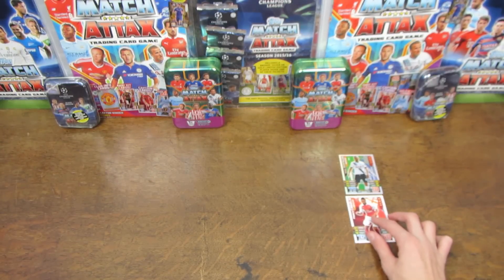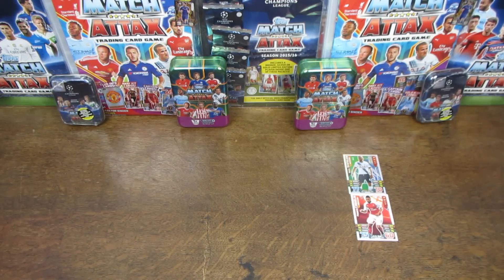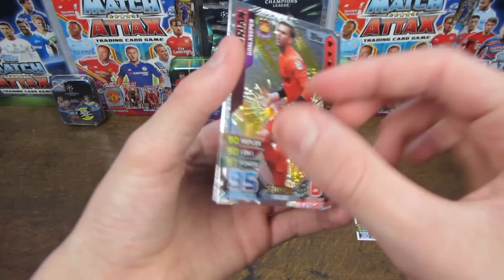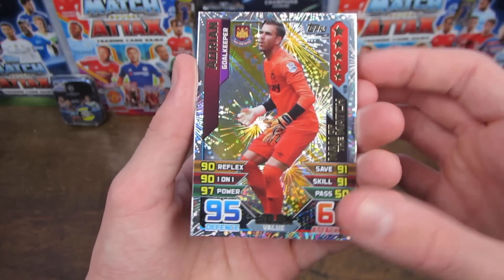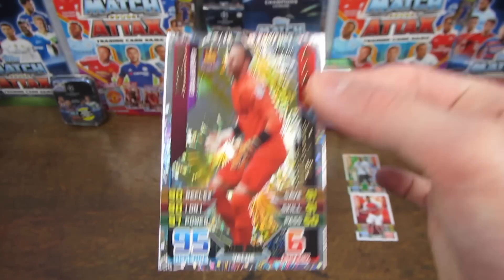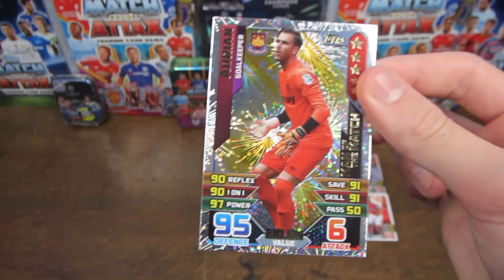By the way, this team including the subs does add up to exactly £100 million. For our third and final sub, we go over to the east side of London, to West Ham, where we have Adrian — the Spanish goalkeeper for the Hammers. His Man of the Match card is rated at 95. At £10 million you do have to pay a price for it, but 95 is a very, very good stat nonetheless.